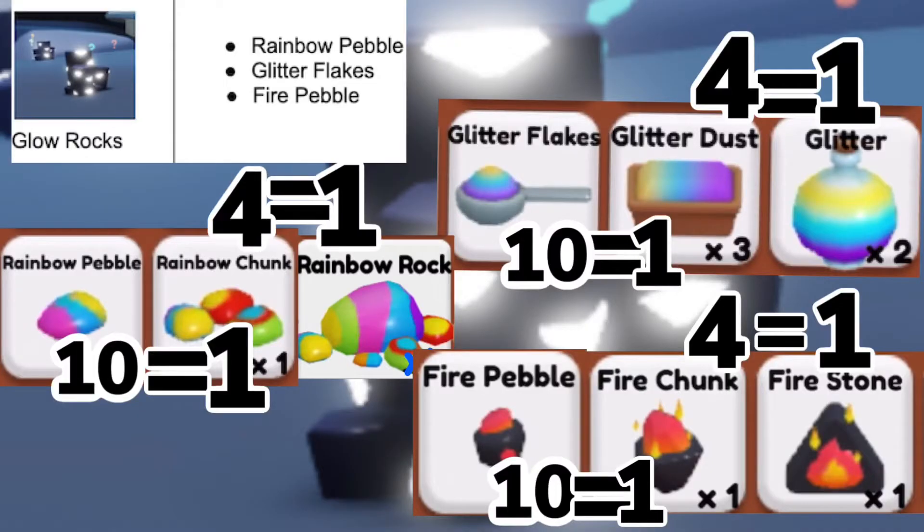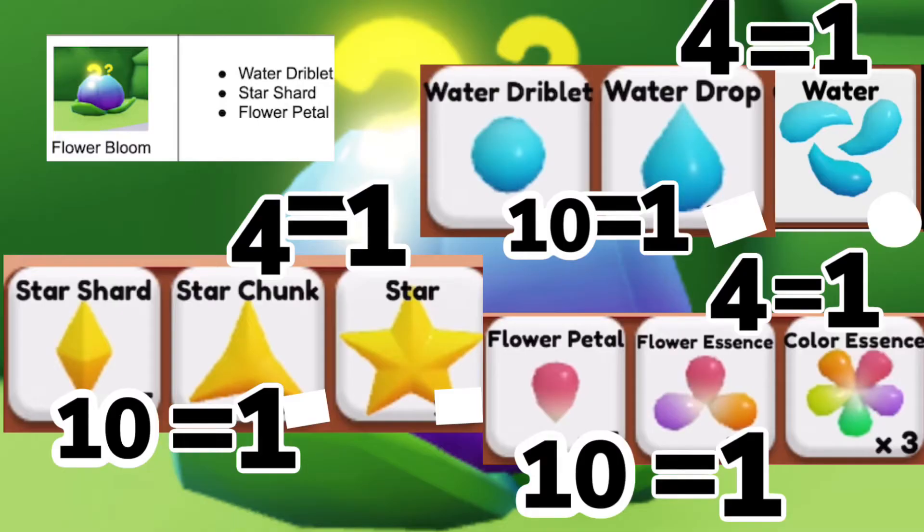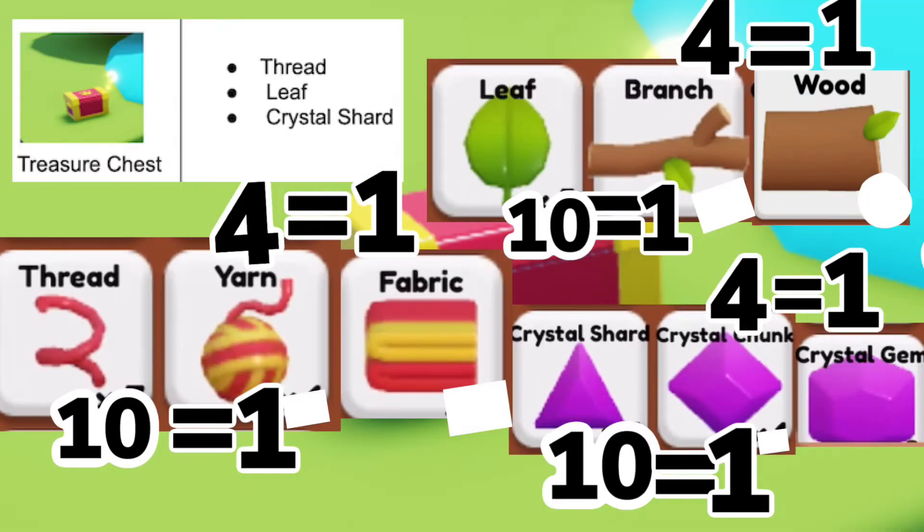In the glow rocks you have three items — this is how many of each you need to create the final item. In the flower blooms you have water, star, and flower — ten of the first gets you one of the second, and four of the second gets the final. Ten water driblets equals a water drop, four water drops equals water. If your craft needs water, go collect ten — it creates automatically in the backpack. The treasure chest has thread: collect ten threads to get a yarn, four yarns to get a fabric. Resources convert automatically in your backpack.